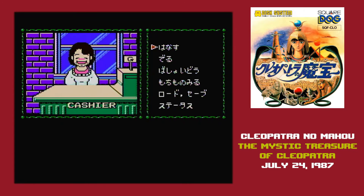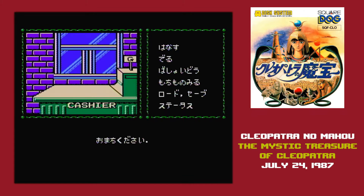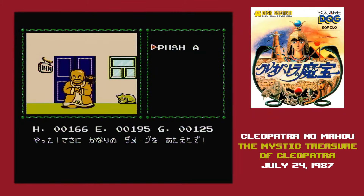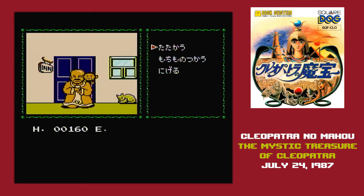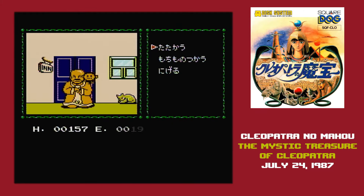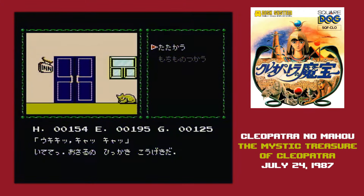Staying at the inn costs 50 gold, and the enemies you face in the streets of Cairo drop an average of 15 gold. Also in combat, they do about an average of 15 damage to you. So when you start out, you have to get extremely lucky to not be losing money as you do that initial grind. Once you reach level 2 and have doubled your health, then you might be able to live long enough to get enough cash to buy some required items.